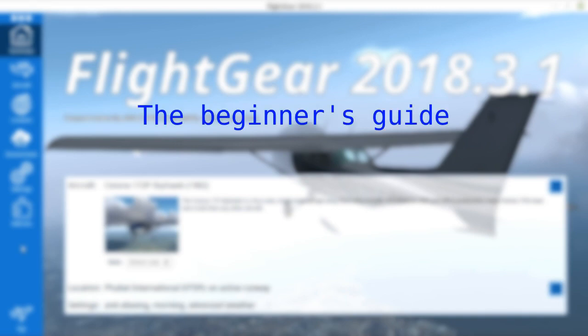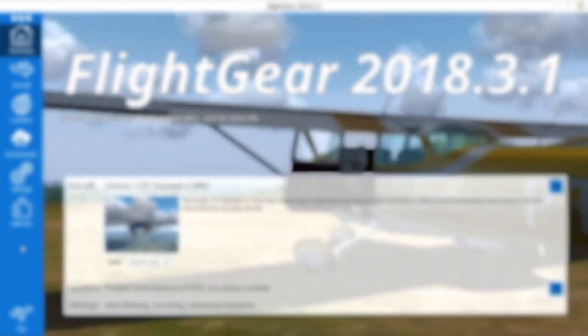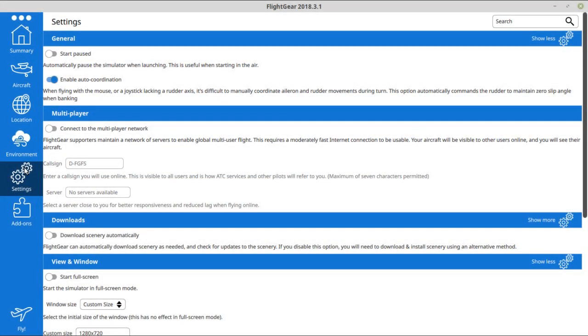Hi all, and welcome back to the Beginner's Guide to Flight Gear. Today we'll be taking off into the skies for real, or so I hope. If you don't know what Flight Gear is, take a look at the first episode. We'll be using the same setup as last time: the default Cessna 172, and auto coordination on. You ready? Let's hop in.